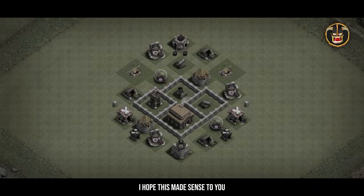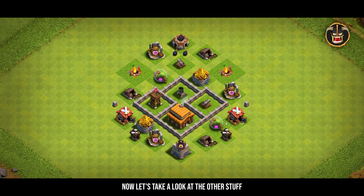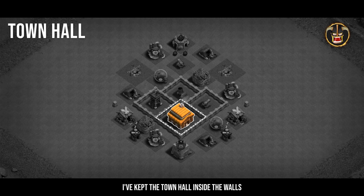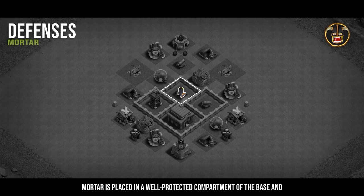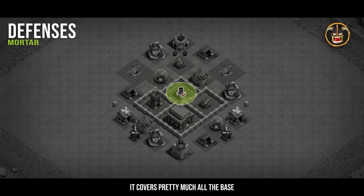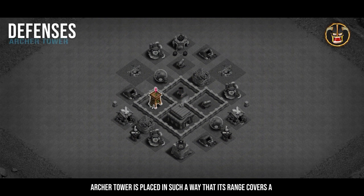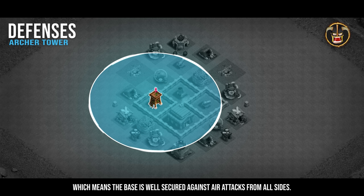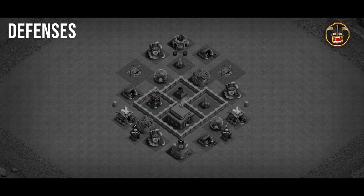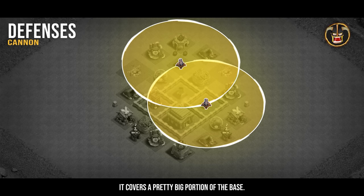I hope that made sense — placing those storages outside doesn't make this a bad base. Now let's look at the other stuff. I've kept the Town Hall inside the walls because it's important to keep it safe, as it is worth one star and has a decent amount of loot in it. The mortar is placed in a well-protected compartment and covers pretty much all of the base — all our defenses, storages, and outer buildings. The archer tower is placed so its range covers a huge portion of the base, keeping it well secured against air attacks from all sides.